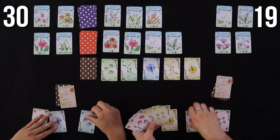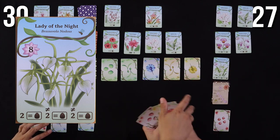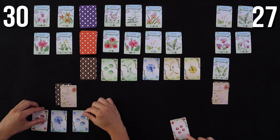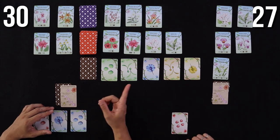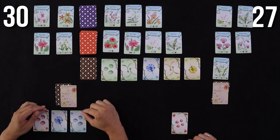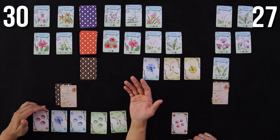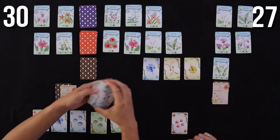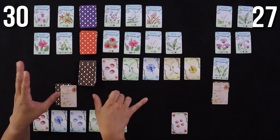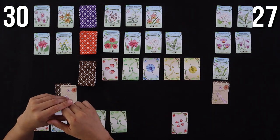I'm going to take this twelve and get the Torch Ginger. And she gets the Lady of the Night — three cards. My momentum is waning. There's a seven there — seven seeds of different colors. I'm going to go with these two green. I have 29 points; she has 27 minus 3, which is 24 points. Pretty neck and neck.